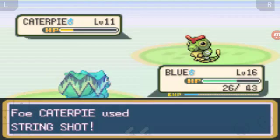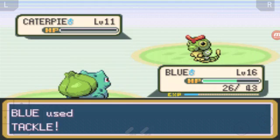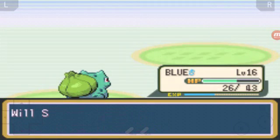Let's finish this Caterpie off. I'm not going to get a lot of HP for that one because it's a Caterpie. 124 XP - that's a pretty good bit. And of course it would turn out to be a Metapod. I hate freaking Metapods.